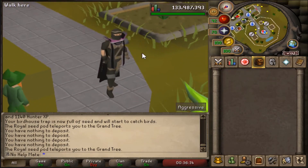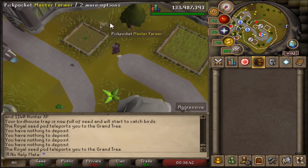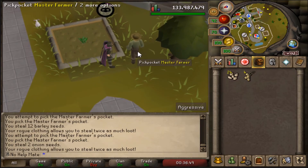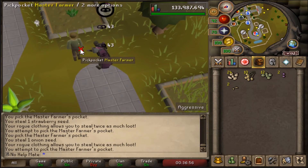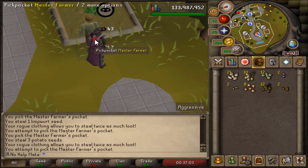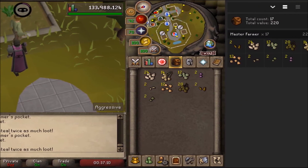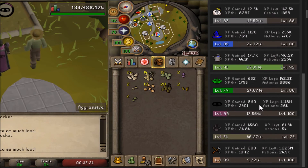The rogue outfit gives you double seeds — whenever you get a seed like a Ranarr you get two of them, and that's where the real money is made. All you have to do is left-click pickpocket the master farmer and spam click over and over. I'm tracking Thieving XP and seeds using a RuneLite plugin that shows exactly how many seeds you got. I'm resetting both trackers now and will see you back in an hour.